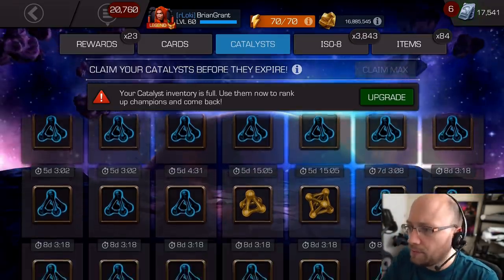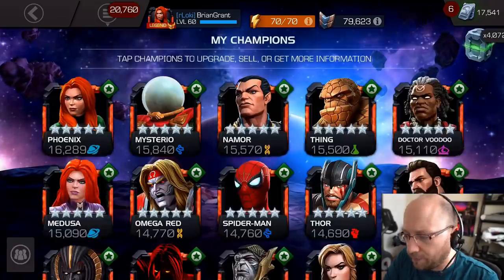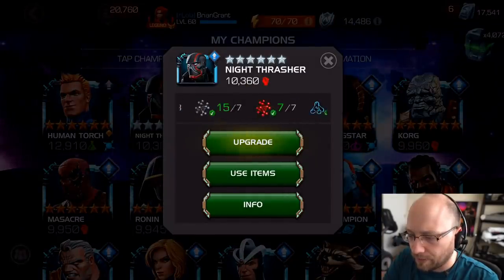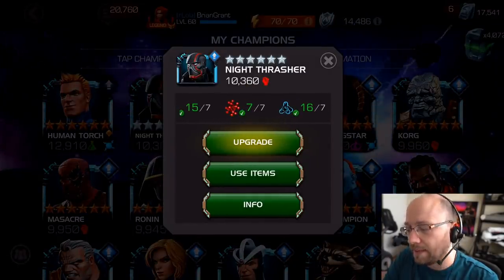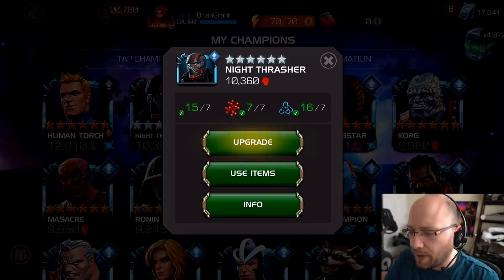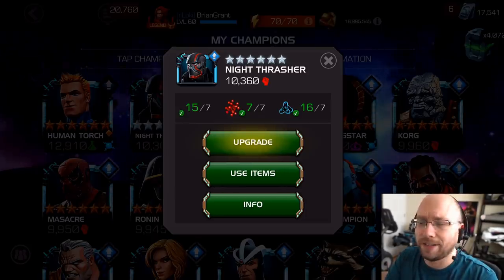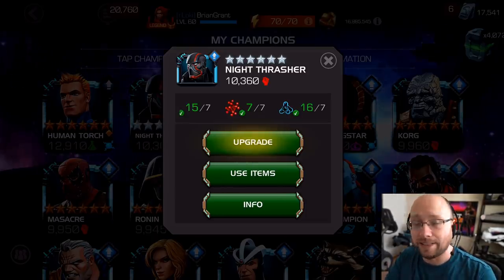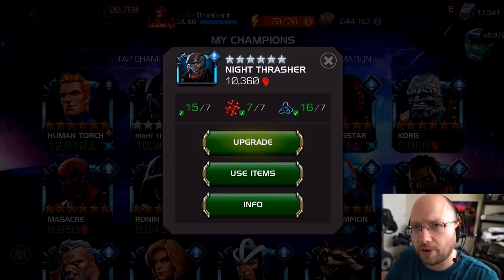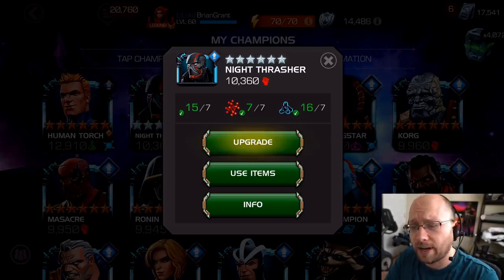That's pretty easy to do. It's 7 tier 2 alphas when ranking up 6-star champions. Then we could take another 5-star champion up to rank 4. We don't have to be super careful — it doesn't have to be the exact number, I just want to use at least 11 of these things. I could also choose to rank up 5-star champions, maybe a couple of them to rank 5.